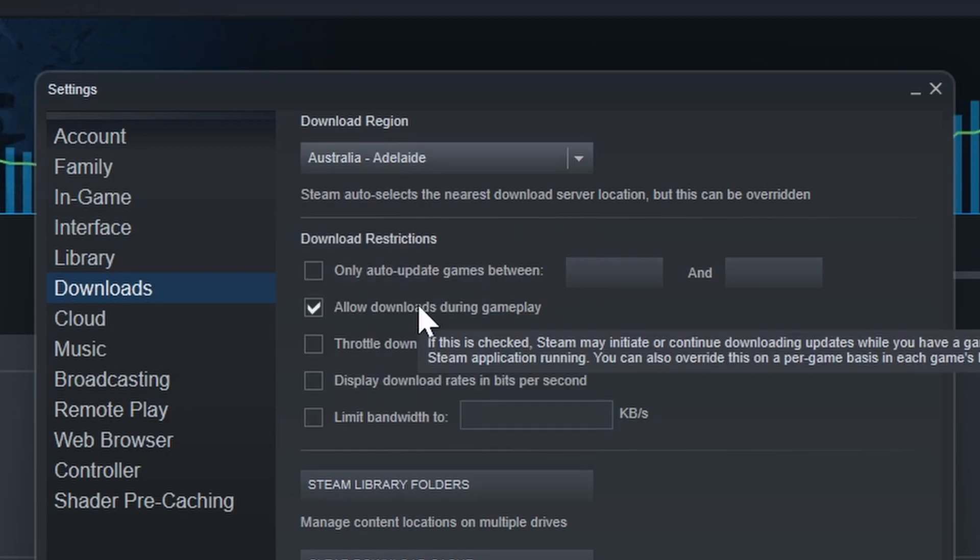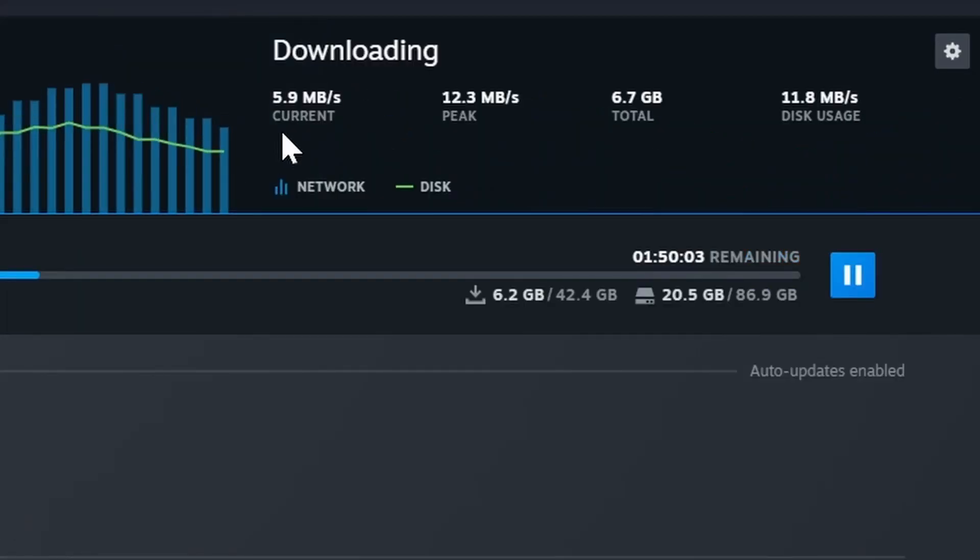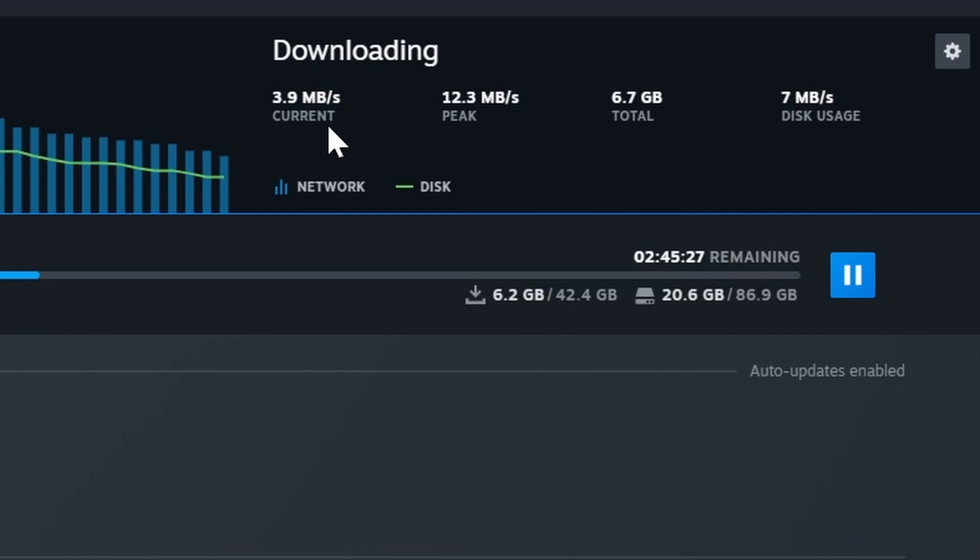Let's try Adelaide. Currently I'm doing six megabytes per second. When you switch your internet region you might be able to get a faster speed even though you might be further away, because there might be less congestion. In this case I actually reduced in speed, so I went down. Let's try a different one.